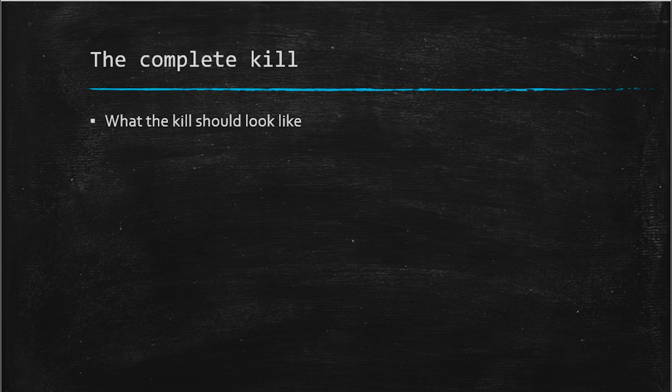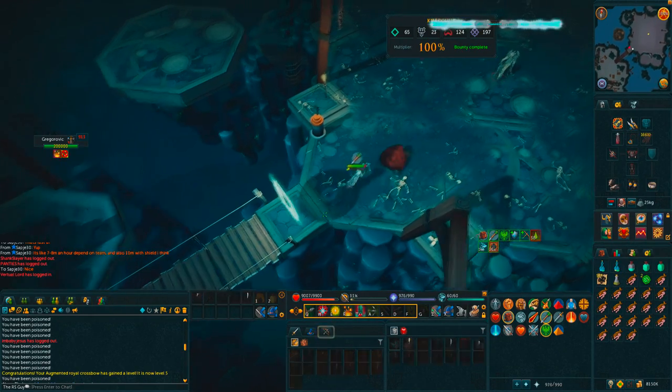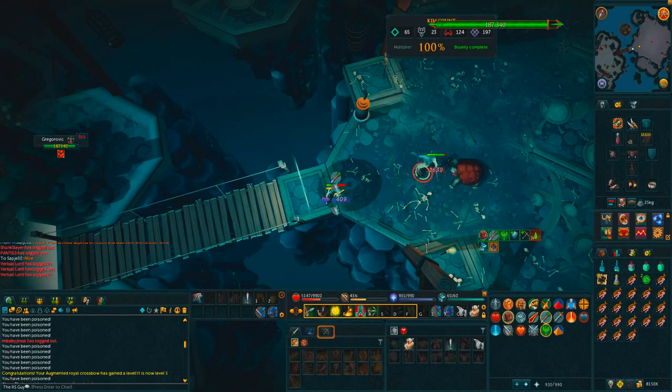Now you know all the important attacks and what to look out for — let's put it all together and get through one complete kill. When you're ready, enter the room, make sure you're potting up, make sure you've got your anti-poison on, and then stand right next to the door in the position I'm standing.